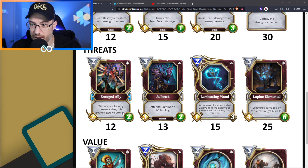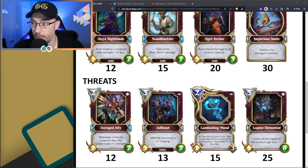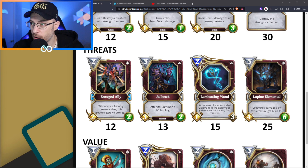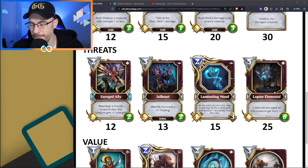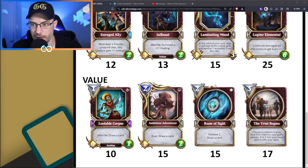In the Threats deck, we've got Enraged Alley, which has always been there - I believe it reduced by 1. Jailbeast has an Afterlife: summon a 1-1 Impling, giving you 2 nethers for the price of 1 card, definitely pertinent if you're playing a nether deck. Lambasting 1 has been in there and it's the only card with reach now aside from Swashbuckler - there used to be a Rune of Fire you could go face with, but not anymore. Lupine Elemental is 25 favor for a 5-mana 4-6. Creatures damaged by it get Burn +1. It's not really an exciting card - it doesn't even have a tribe, which is kind of weird. Maybe Elementals will have some play in the future.